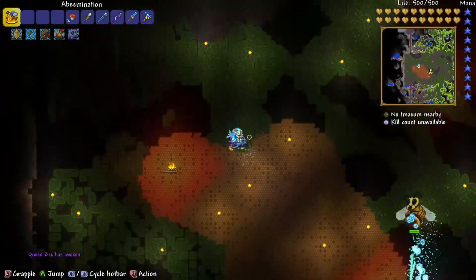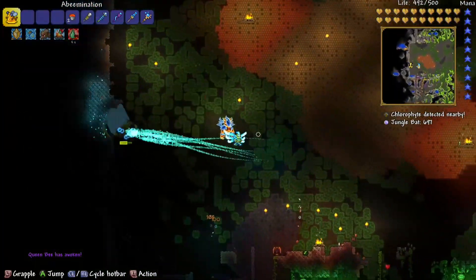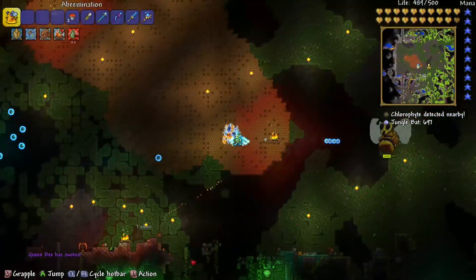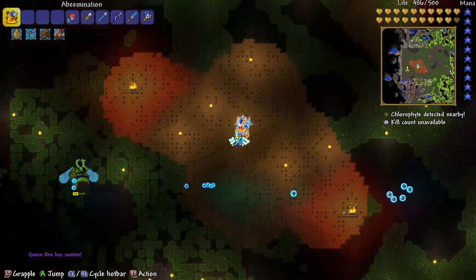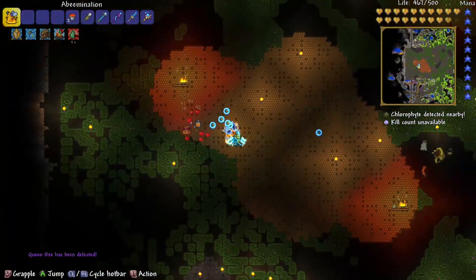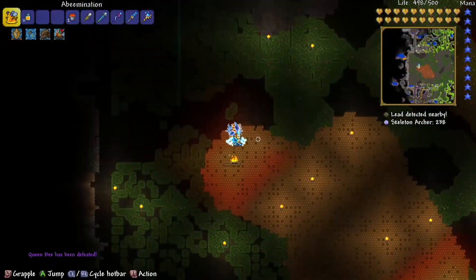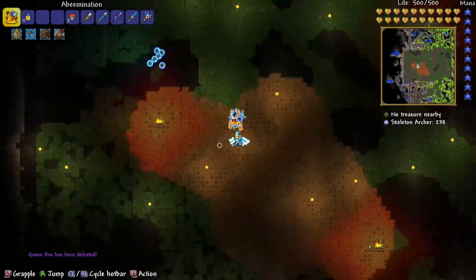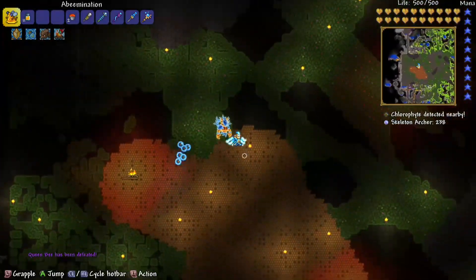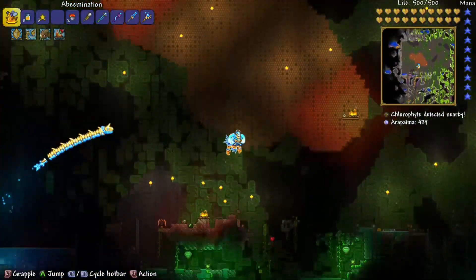In the number two spot is the Stardust Cell. With an average of 65 to 70 damage, it is very good because it locks on, is very accurate, and very fast. With my armor equipped and buffed, you can use five of them, which will obviously slaughter enemies. Not so good at midi enemies though — the enemies that aren't bosses.